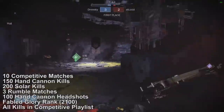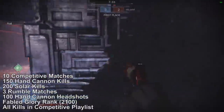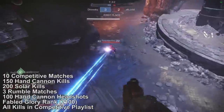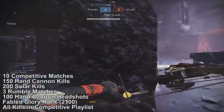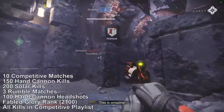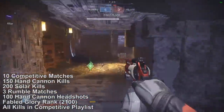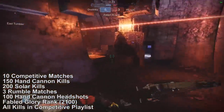The steps for the quest are: number 1, Shock and Denial — complete 10 Crucible matches in the competitive playlist. Second is Pain and Guilt — you'll have to defeat opponents with final blows from hand cannons, around 150 hand cannon kills. Step 3 is Anger and Bargaining, and you'll have to get 200 solar final blows. Next is Depression and Loneliness, where you'll have to complete 3 rumble matches.